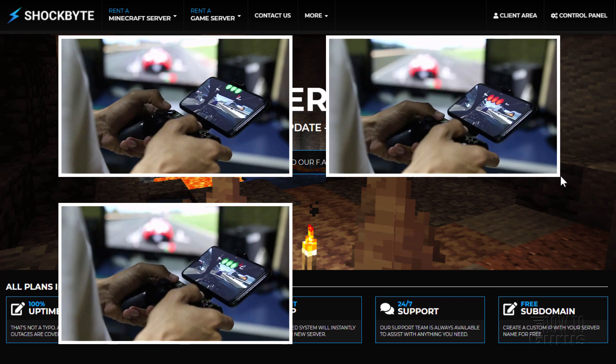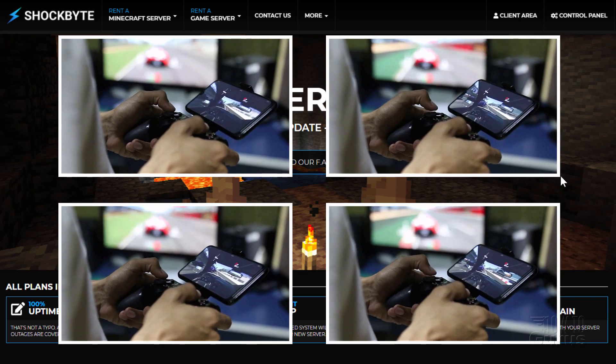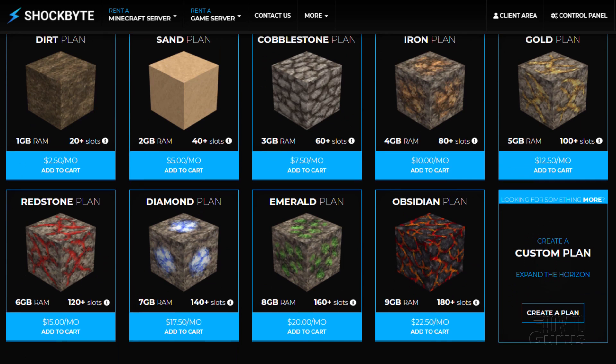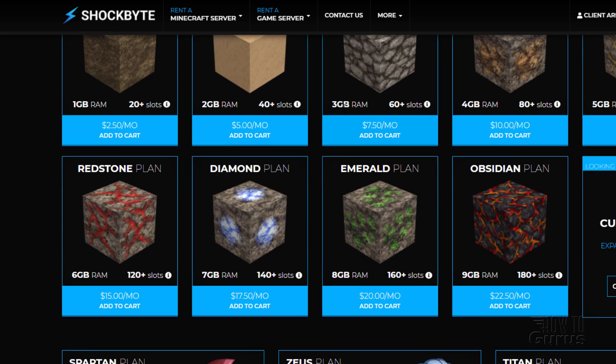Something important to consider is how many slots — meaning how many players — these plans support at one time. Over at Shockbyte, their lowest plan has just 20 slots, their mid-tier has 40 slots, going up to 60 slots. Notice that the number of slots goes up depending on the amount of RAM available, which is typical because the number of players depends on how much RAM you have.